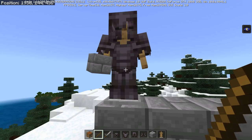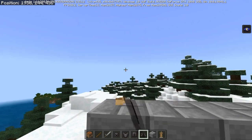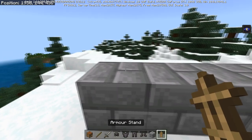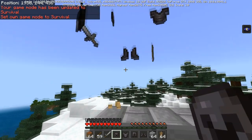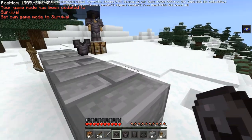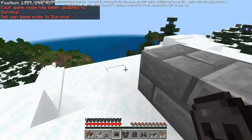You can break this armor stand again by either hitting it once in creative mode, but then all the items disappear. In survival mode, hitting it once doesn't break it, but hitting it twice breaks it and it drops all the items along with the armor stand itself.